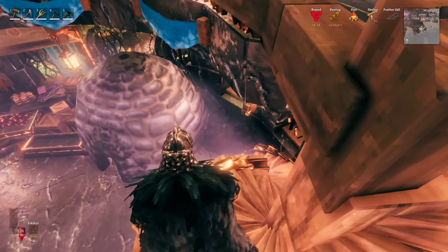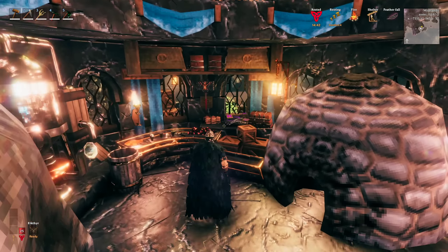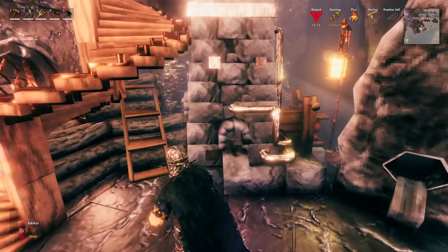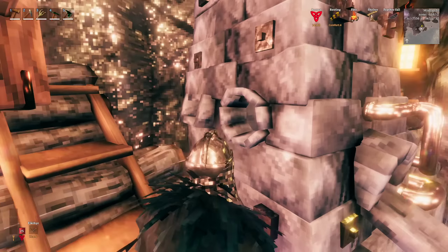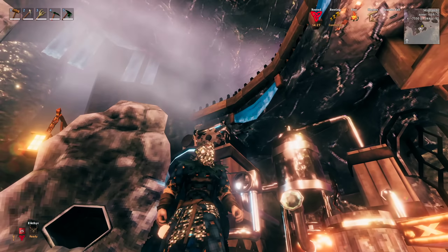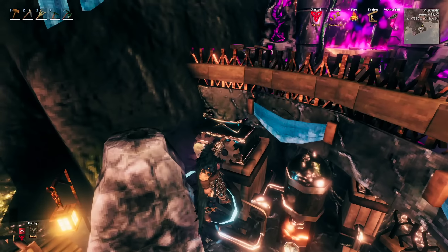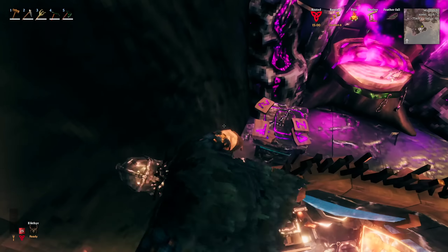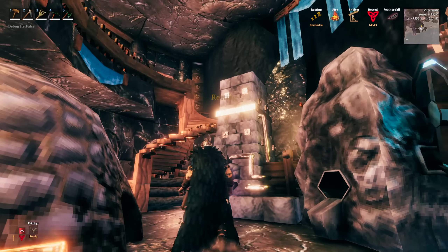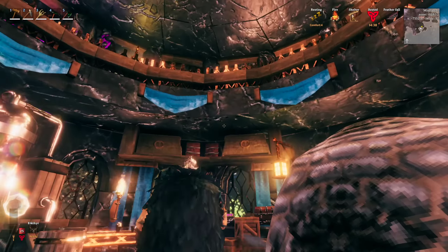As we come down we've got your black forge, a little area here with different things to complete your workshop, and a coal and wood area over here. I did try to leave access to everything, but the eitr refinery is up top — I know it's not ideal, but you can kind of parkour your way up there. I think the workshop came out really nice with all the little details and the two-floor open design.